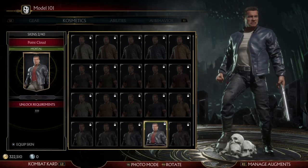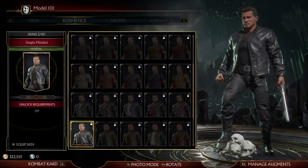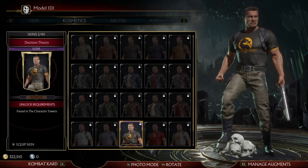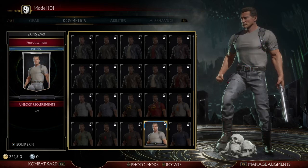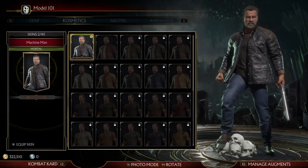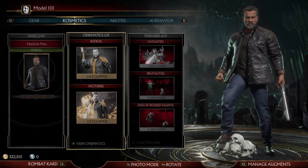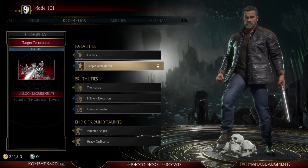Here is a very young throwback Terminator — more like Terminator 1. And then we're going to move on to the others. So those are the cosmetics for him. Here are the intros and victories — we can go through those on a different video. And then for fatalities, you got 'I'm Back' and 'Target Terminated.'